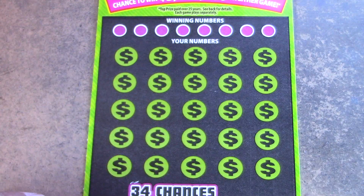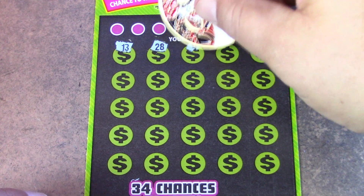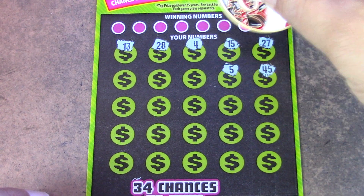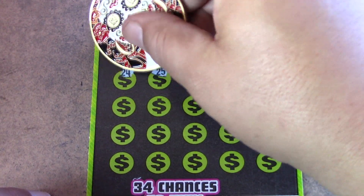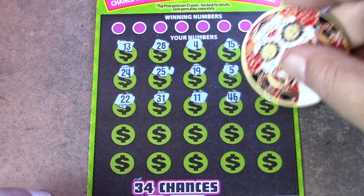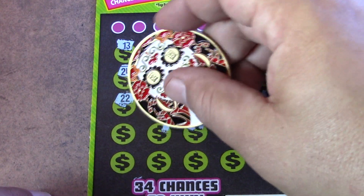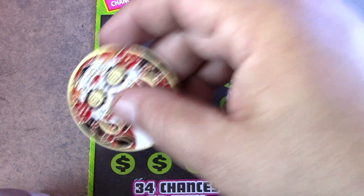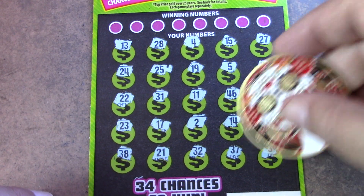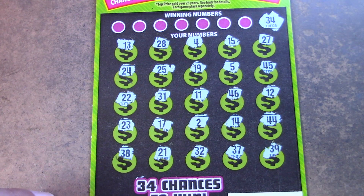On to ticket number 16. Let's see if we can find a multiplier or a symbol. Numbers: 13, 28, 4, 15, 27, 45, 5, 19, 25, 24, Double Ducky, 31, 11, 46, 12, 44, 14, 17, 23, 38, 21, 32, 37, and 39. No luck finding a symbol — let's see if we can find a match. We have a 34 to start.